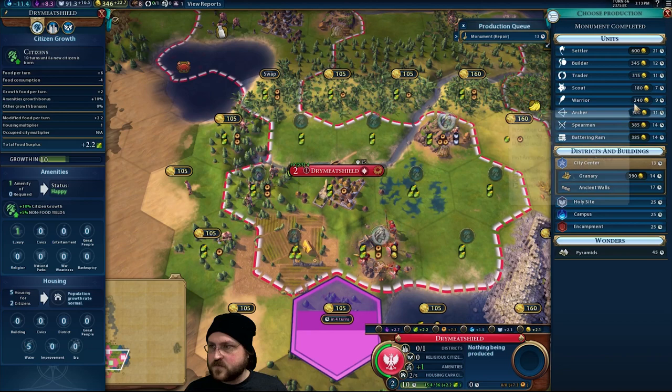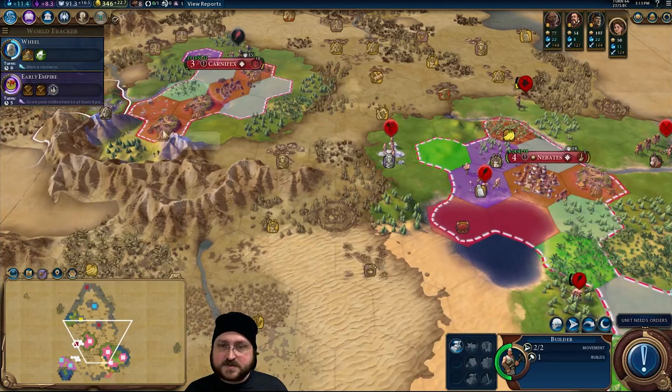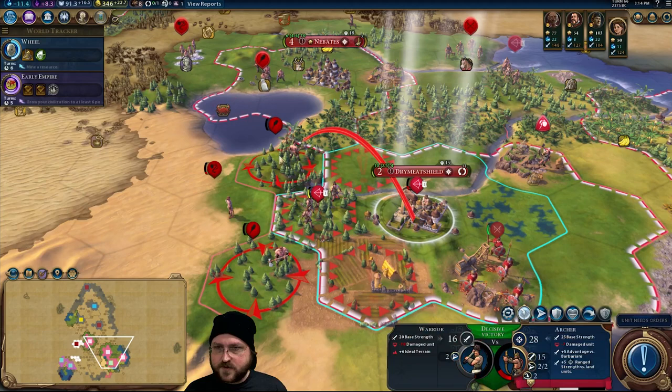Trader — yes. I want to build settlers soon, but we do need at least a trader. I think I will go and build it in Dry Meat Shield, and then it can go from here to somewhere else — probably to Carnifex, because it'll have a district. And more districts equals more production from your trade routes.